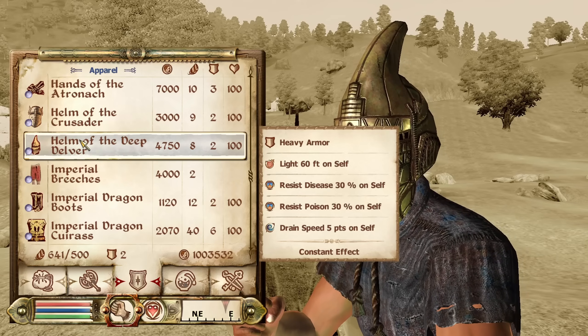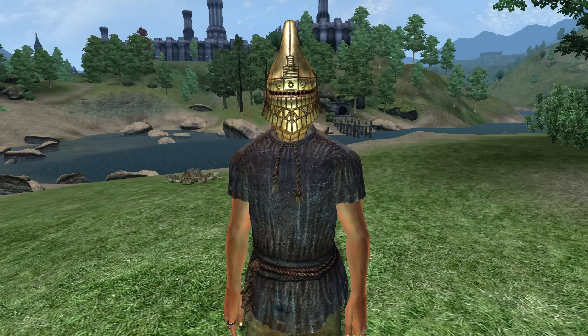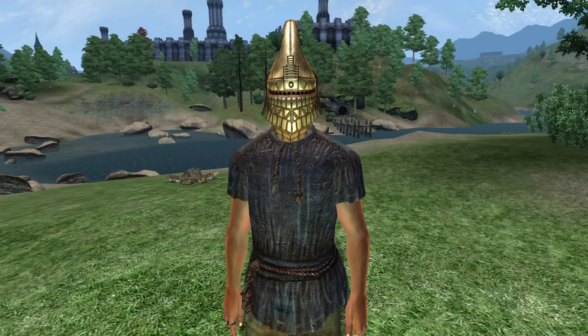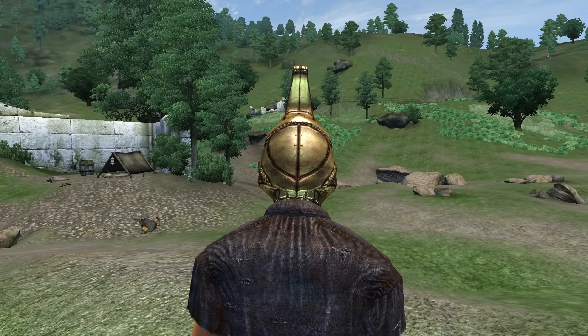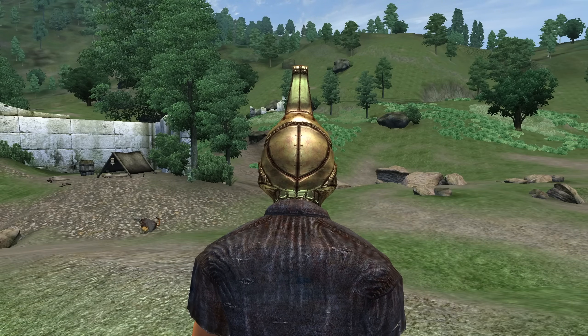Next, we have the Helm of the Deep Delver. It can be purchased from Tertullian Varys at Three Brothers Trade Goods in the Imperial City Market District. It is heavy armor and has enchantments of Light for 60 feet and Resist Disease and Poison for 30%. It does have a Curse of Drain Speed for 5 points. It has an armor rating of 5 and a value of 4,750 gold.